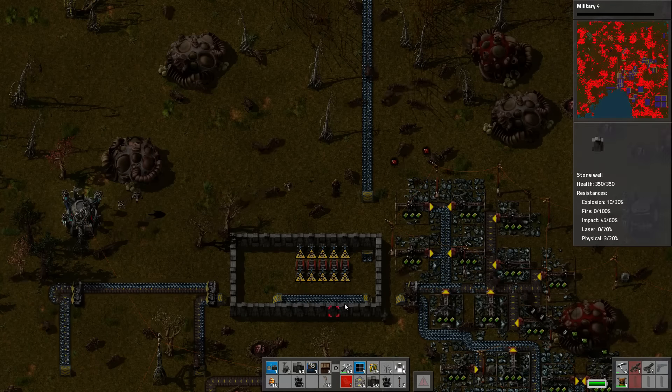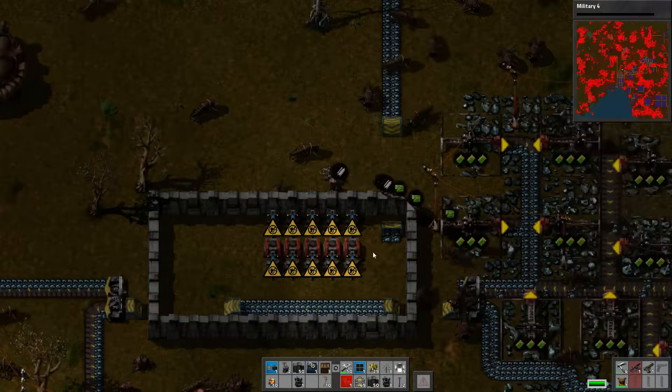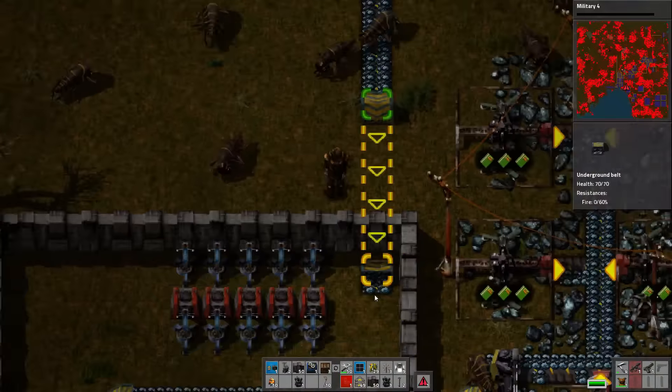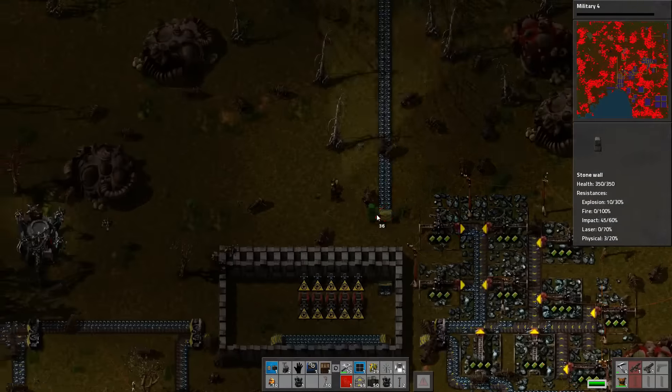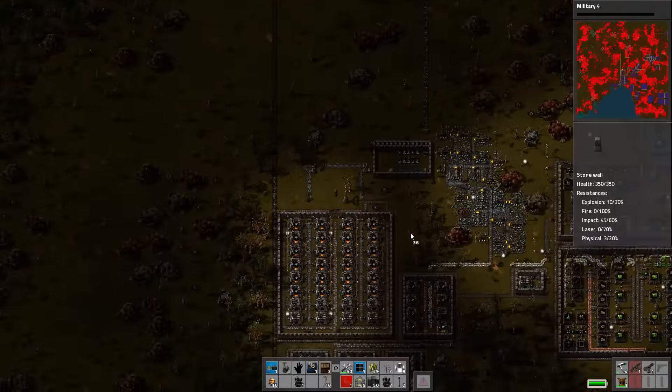Hello, I am Bentham and welcome back to Factorio Living with Biters, where we are in the process of sorting out an iron buffer system here. We've got most of it in place, we just need to expand the walls by a level and then sort out some belting stuff. Once we've done that, we should have a nice backup for the iron. Though it doesn't look terrible at the moment, but I think I was messing with it.